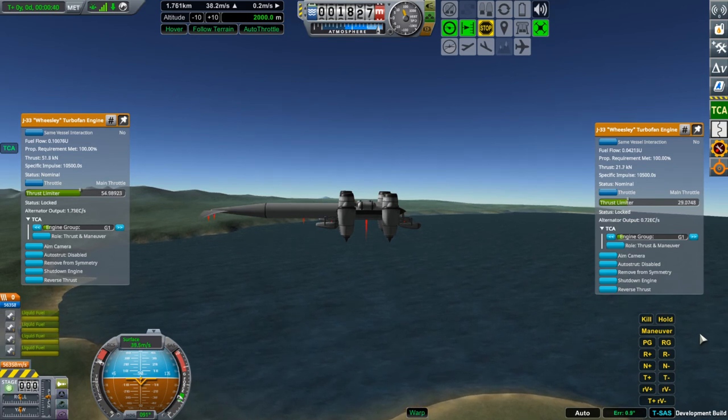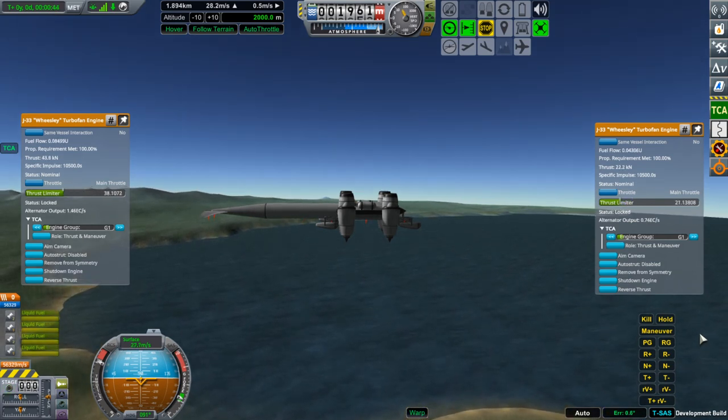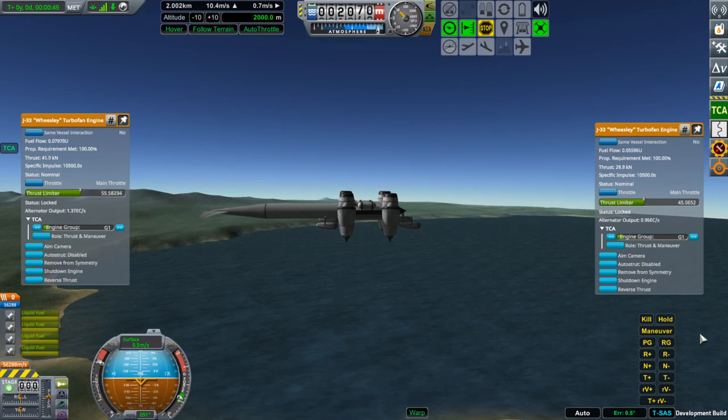Notice how TCA drops the thrust limiter of the front engine to compensate for the aerodynamic torque. Also notice the overshoot, which is less than 30 meters for a 2-kilometer climb.